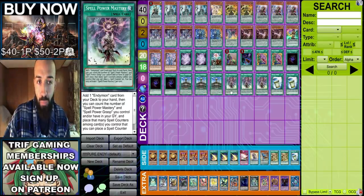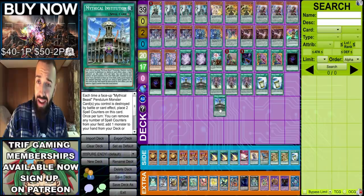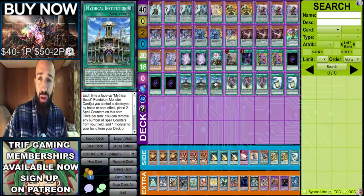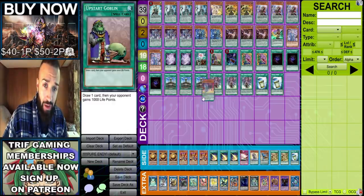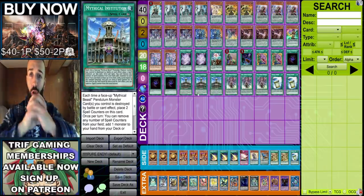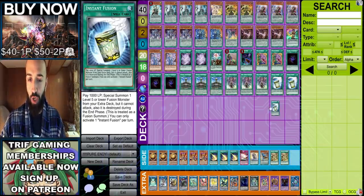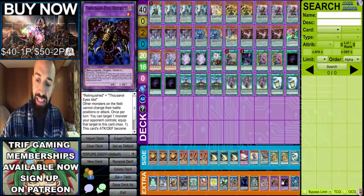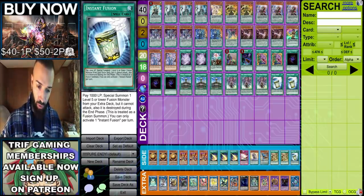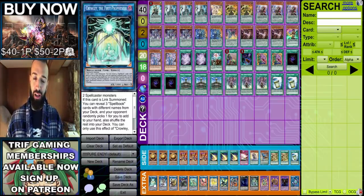Triple Institution — I would never play less than three in a Pure Endymion deck. Some of you play two. It never clogs because of Mini Jackal; removing one counter lets you add Mini Jackal, which is mandatory — it's the glue of the deck. Triple Mastery, double Instant Fusion — I said triple Instant Fusion is an option because it's how you play around hand traps, it helps you going second, it puts a monster on board for Crowley, and it gives you another spell counter. It's just amazing.